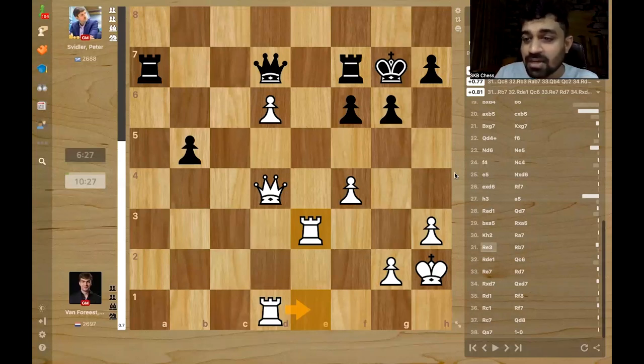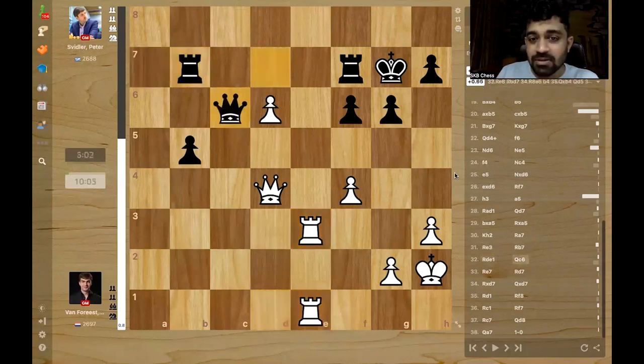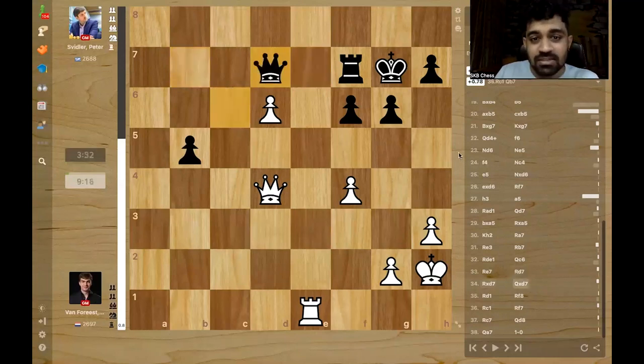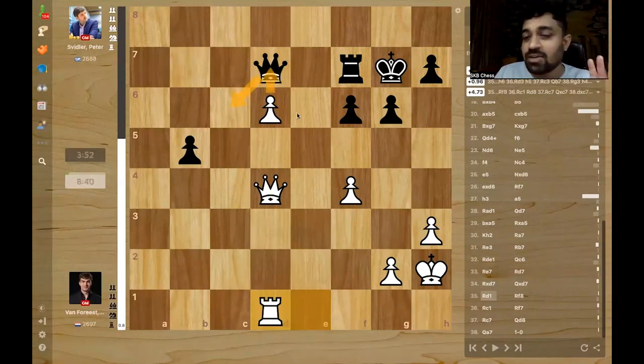It's a slight advantage for white, but black is still doing fine. Rook b7 is still fine, and here rook came in. Queen c6, and rook had to jump in — black had to react to it. He goes rook d7, which is also the correct response. Takes, takes, and now rook d1 — keeping the queen stuck here. If the queen moves, then d7 and white wins. It's a very nice move, rook d1.